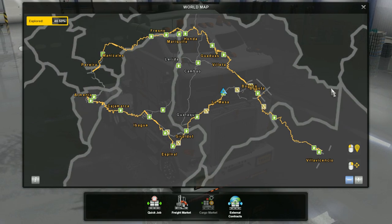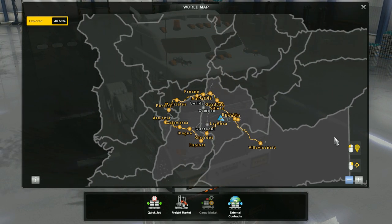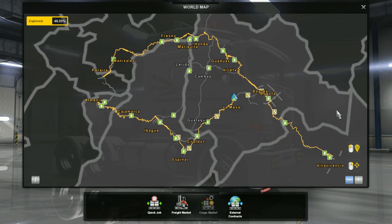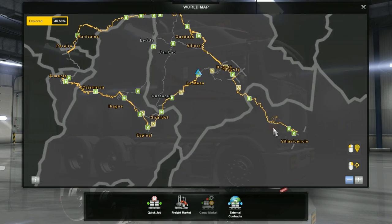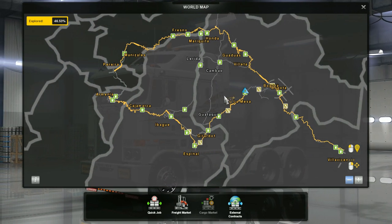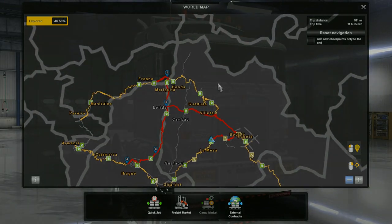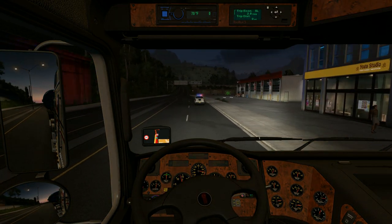Looking at the map, the background is the country of Colombia with all its different districts. So the map is ready for all of Colombia. So far we have 17 cities, and as you can see there are a lot of twisty twisty roads, which is absolutely fantastic. There are very few highways here, and I love that. Combining those twisty roads with special transport almost brings tears to my eyes.